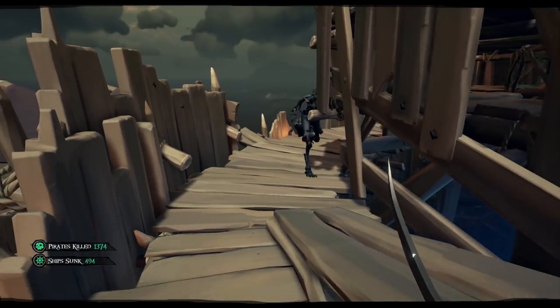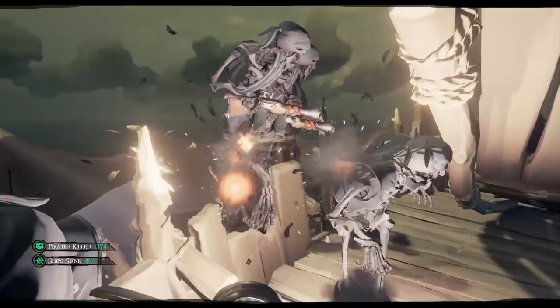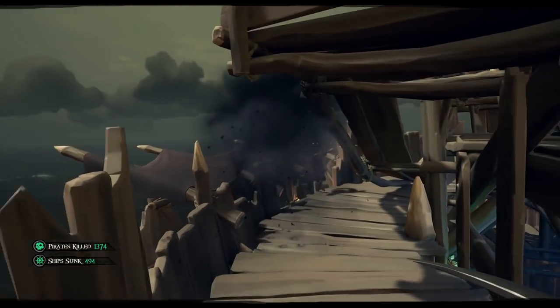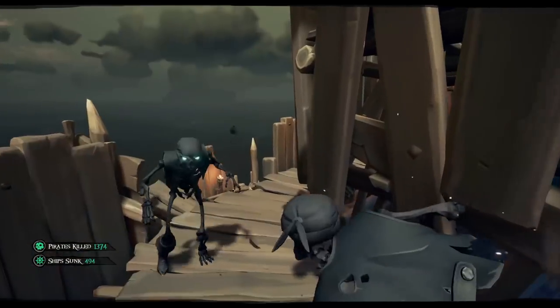I find the easiest way to solo most waves is to get the skeletons to the top of the tower. This has a couple of benefits: you can block the line of sight for any ranged skeleton while keeping them tightly grouped together, as well as keep an eye on the horizon for any pirates that might be trying to steal your fort.